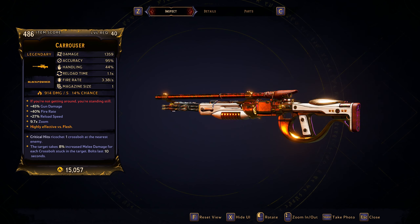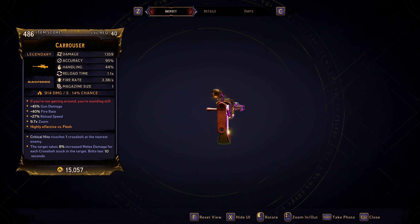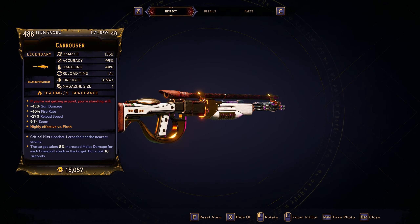Yo guys, what's going on? It's your boy Kuro bringing you back another Wonderlands Weapon Guide. In this one we'll be taking a look at the Carouser Legendary Sniper Rifle.